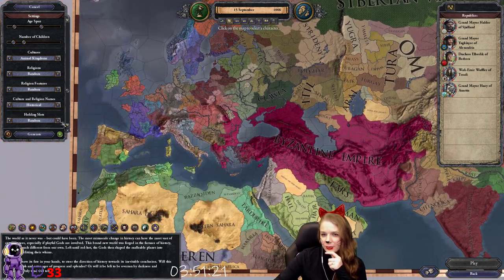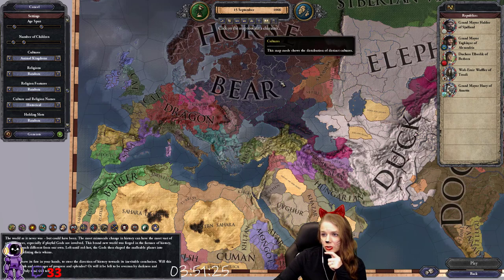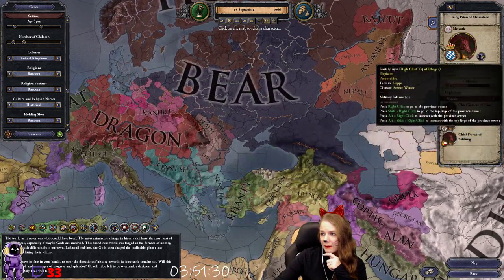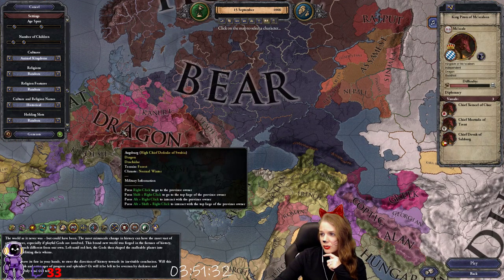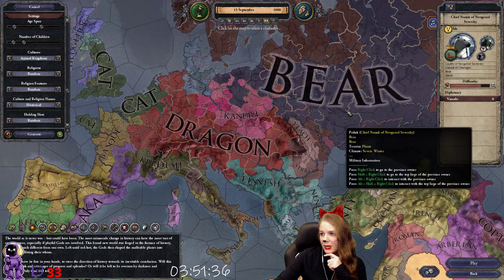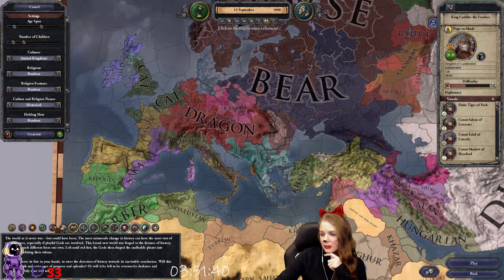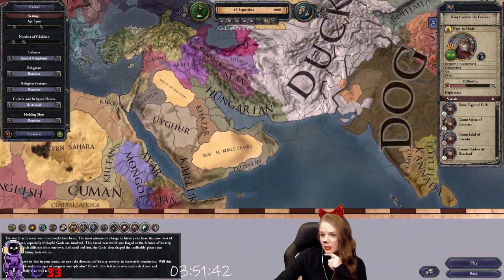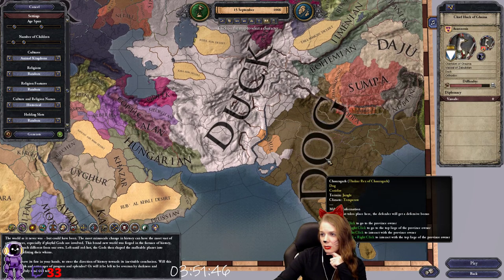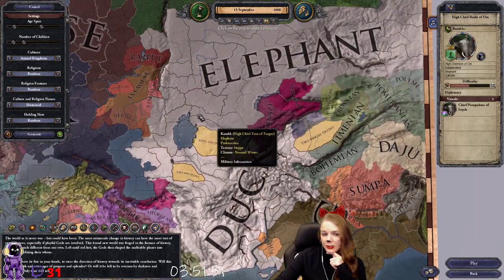Now we are in this random world with historical cultures and religions. If we click the culture map we can see them — we have dragons, and baby portraits! We have bears somewhere, we have cats, we have ducks, we have dogs, and we have elephants.